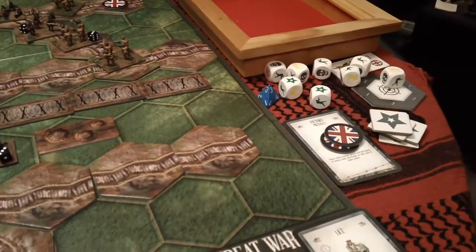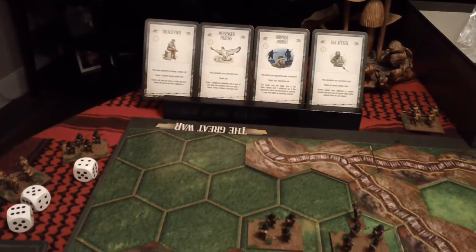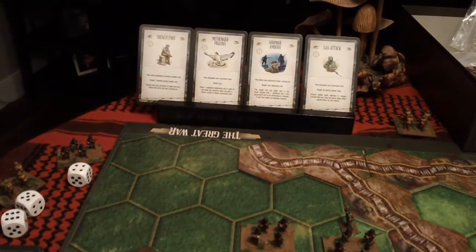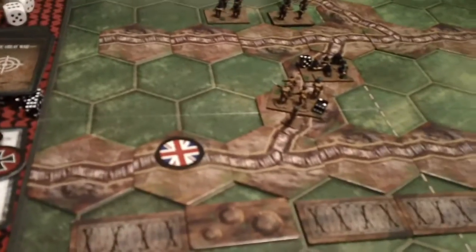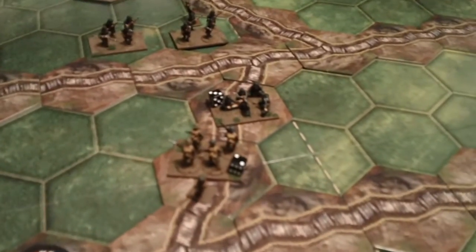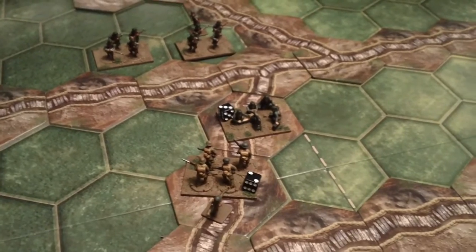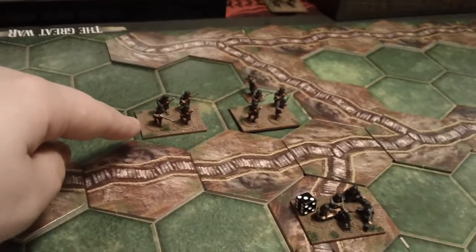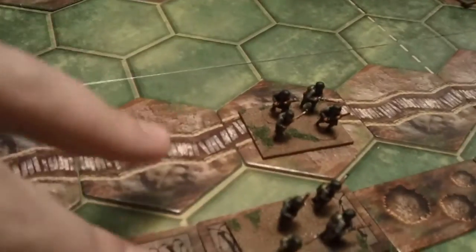I opted to take two HQ tokens and my new command card is attack left. The Germans this turn will be playing a storm of fire. We rolled for the gas attack card which was not a success and none of the other cards are applicable. Since no adjacent units to my units can fire this turn, it will be this unit ordered, this mortar team ordered, and these two units ordered.